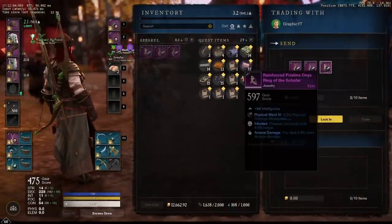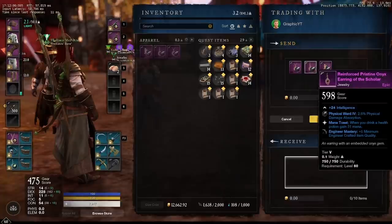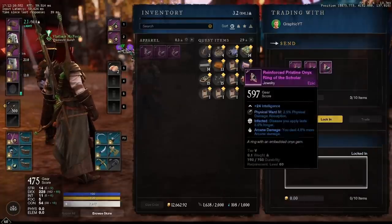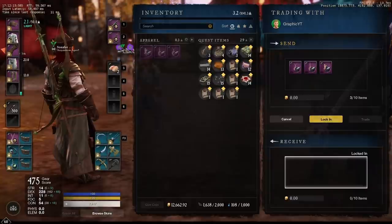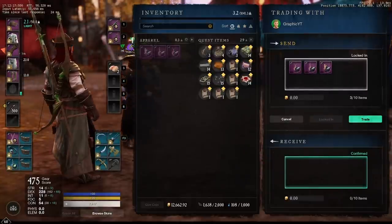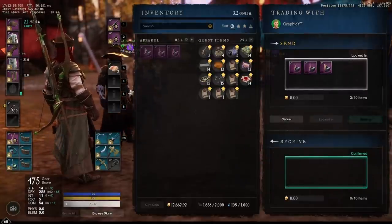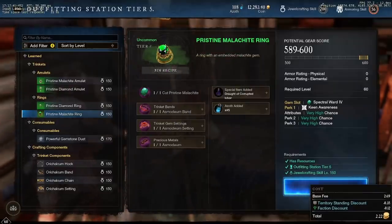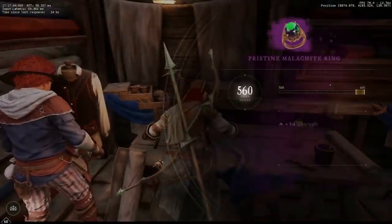We trade the jewelry back and forth and I think we have one more craft. We get another overview of what we crafted — not bad at all, high intel, high gear score, so it will have a place in the future. And now here we go, this is exactly what we wanted: the strength-constitution ring I was talking about.